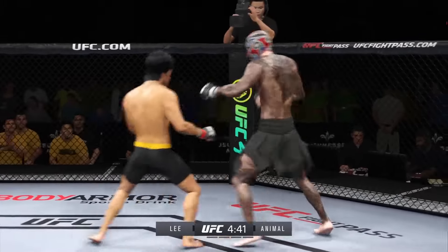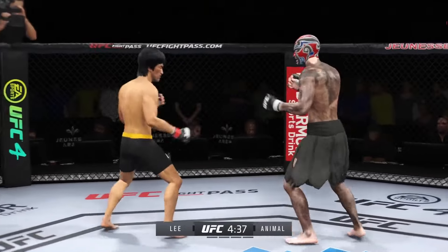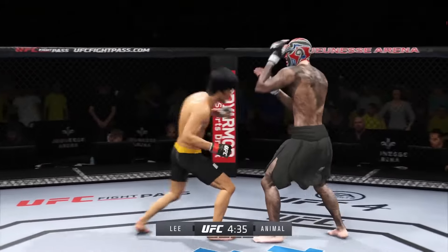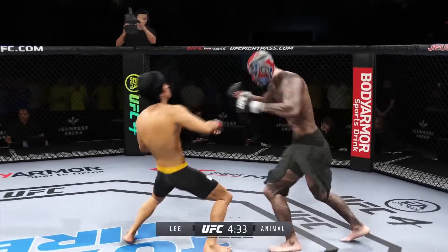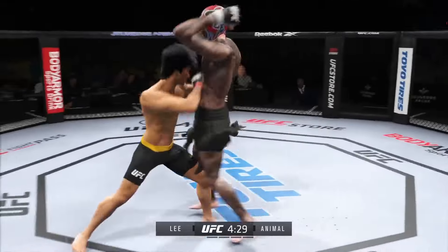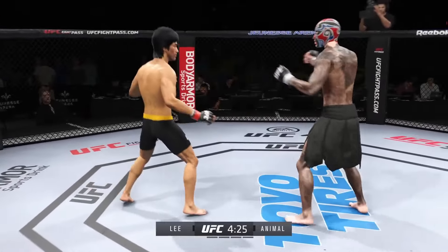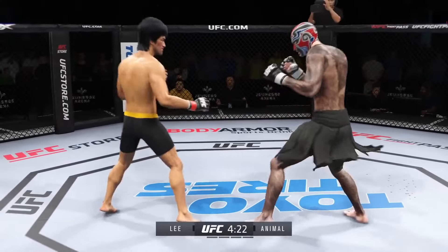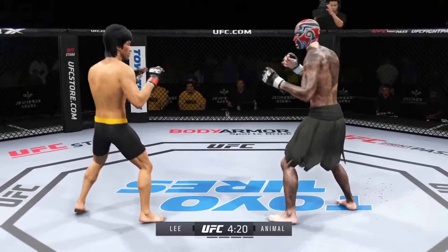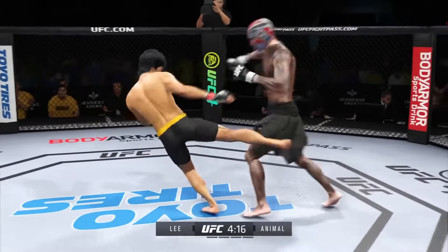Whatever advantage the other guy has, everything works off of the jab — doubles up on it there. He landed the right hand there, into a single collar tie now. Alright, a boy tie clinch — a lot of elbows and knees could be coming from here. It's a very dangerous position but an advantageous one for the offensive fighter. Watch for the defensive guy to try to break this immediately.